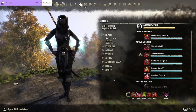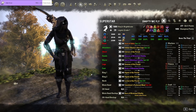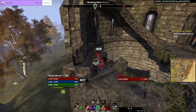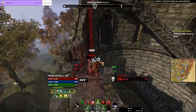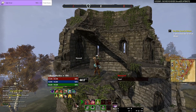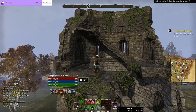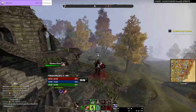I believe that covers everything — abilities, CP, and gear. The stats are fantastic: great penetration on the front bar at 11.7k, and with Major Breach and Sunder applied we're looking much closer to 20k penetration. If you have any questions, feel free to ask in the comments or come check out the livestream on Twitch — I stream most days, PvP on different classes. Feel free to stop by, share your thoughts on the build, what you'd change, or what you like about it. Thanks for watching, see you next time.